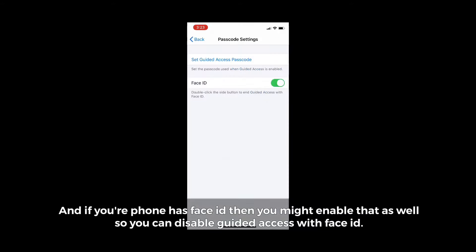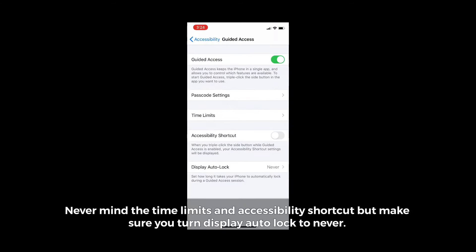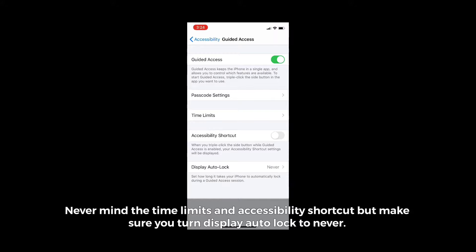And if your phone has Face ID, then you might want to enable that as well, so you can disable Guided Access with Face ID. And if you have an older iPhone like an iPhone 8 or older, you can unlock with Touch ID as well. Never mind the time limits and accessibility shortcut, but make sure you turn Display Auto Lock to Never.